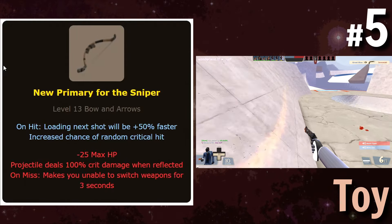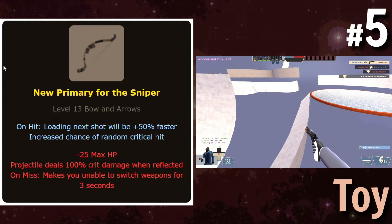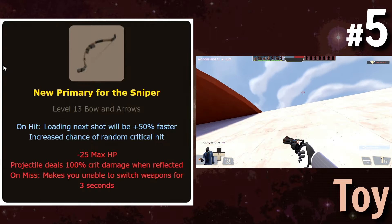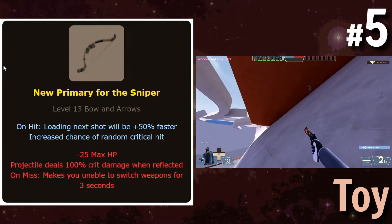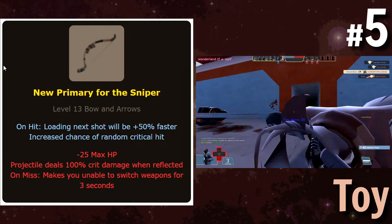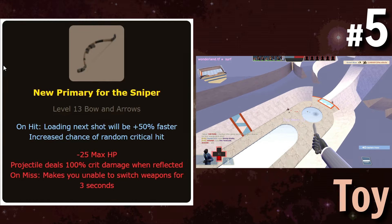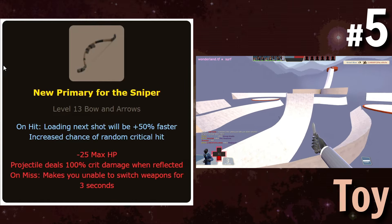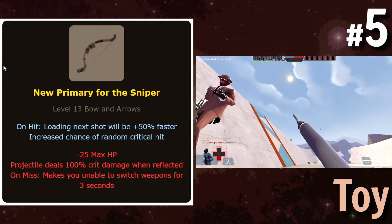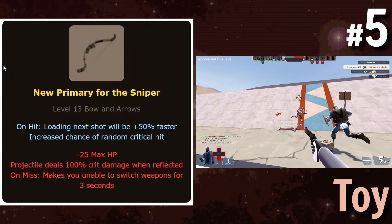A new primary for Sniper, which is a bow and arrows. On hit, loading the next shot will be 50% faster. Increased chance of random critical hit — I don't think bow and arrows actually have random crit capabilities, so this kind of does nothing. The downsides are 25 less HP, projectile deals 100% critical hit damage when reflected, on miss makes you unable to switch weapons for three seconds. I like this weapon because it gives us a really big pool of new stats we can see have been added to this generator.